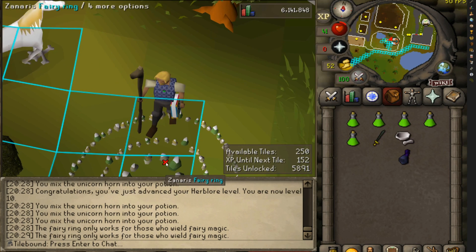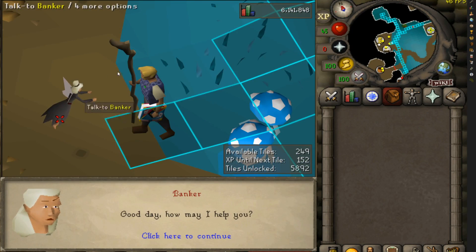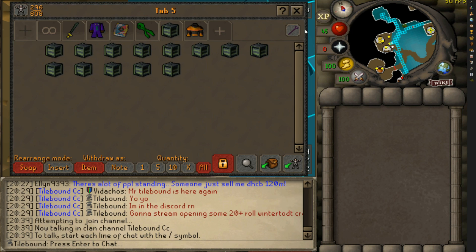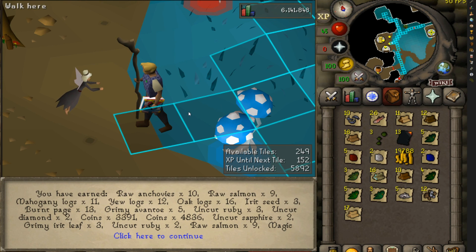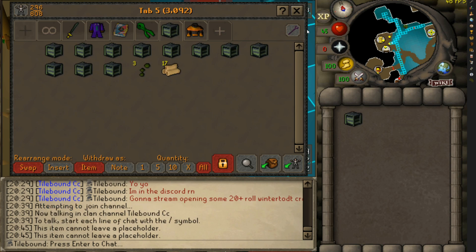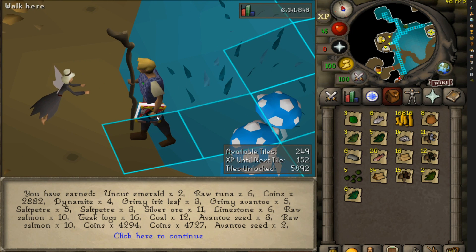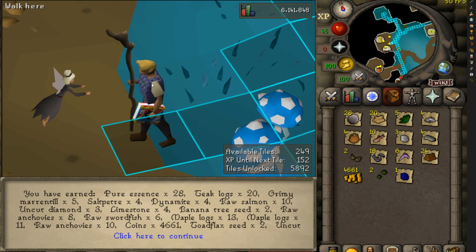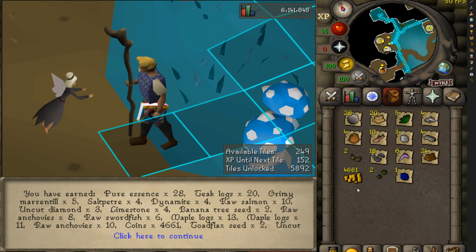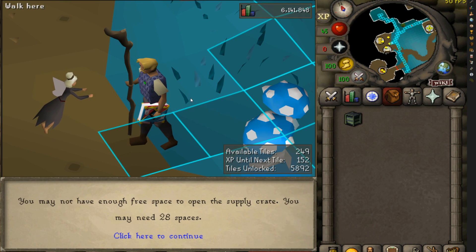Let's open up some crates — some loot boxes. First crate. Yeah, I just opened it up. We got some pages. Oh my gosh — 16k though, I'll take it. Some iron ore. Rainars, nice. I want the pet, that would be sweet. Now I'm just spoiled — like, I'll get a pet this time? Sure, why not? I got everything else already.